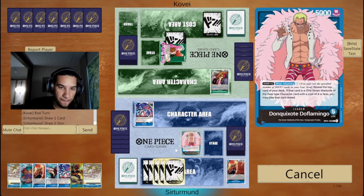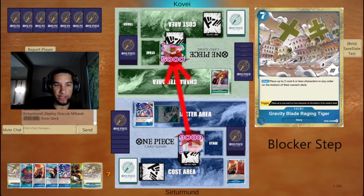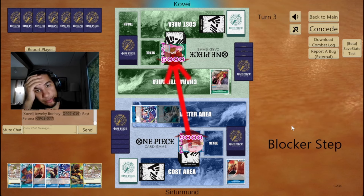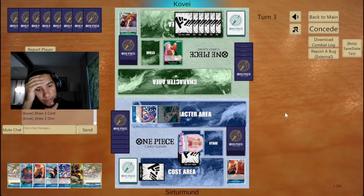We're going to go here. We're going to attack for nine. We're going to try to get the opponent to be at three lives so that we can enable our big Kaido. That's why they defended that — they defended so that they wouldn't be low in life.